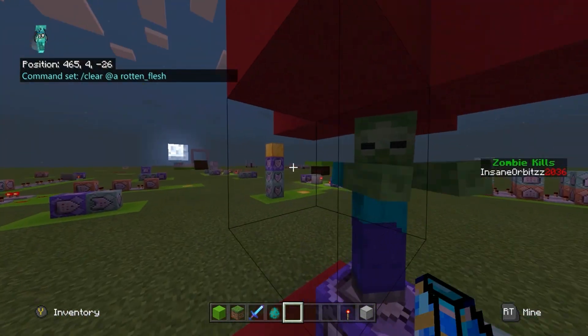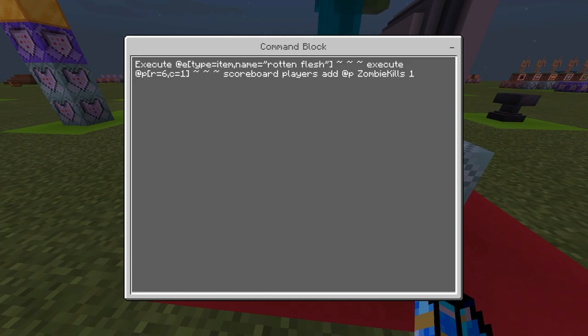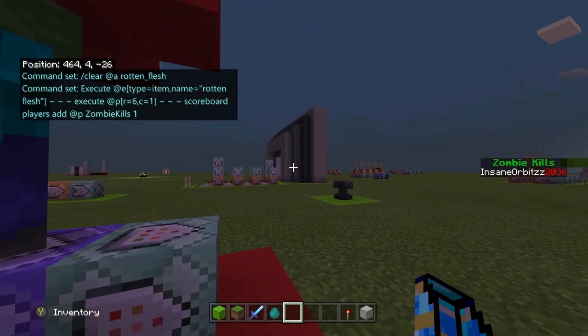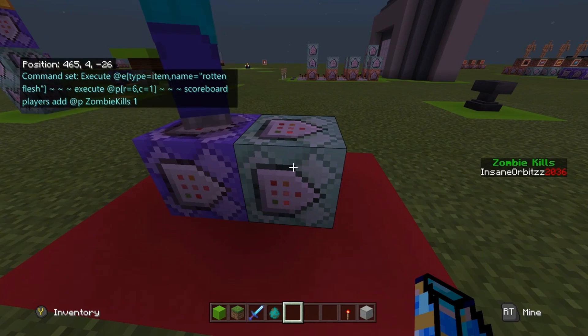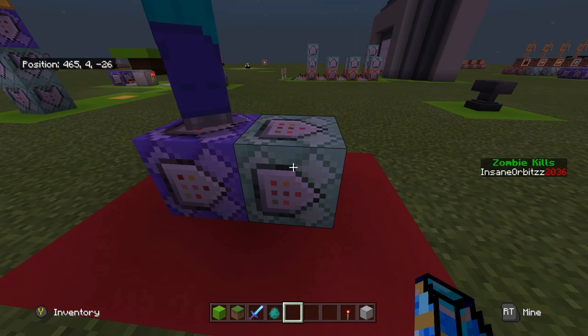Now the actual commands on how to make the zombie kill counter. You only need a repeat unconditional always active command and this is: execute at @e type=item name=rotten_flesh — so it's executing for an item on the ground with the name rotten flesh — then execute at @p in the radius of six and count of one, then scoreboard players add @p zombie_kills 1. So it detects for rotten flesh on the floor, targets one player in the radius of six, and once it does this it adds one to the zombie kills scoreboard. However, if I don't add a command that kills the rotten flesh as soon as it drops, people could just stand next to it and constantly get zombie kills — which would be cheating the system.